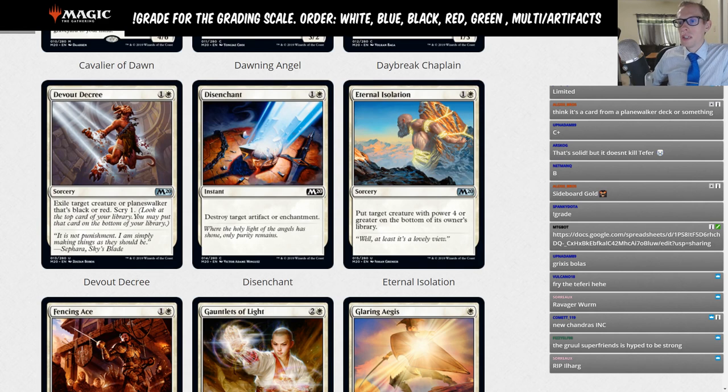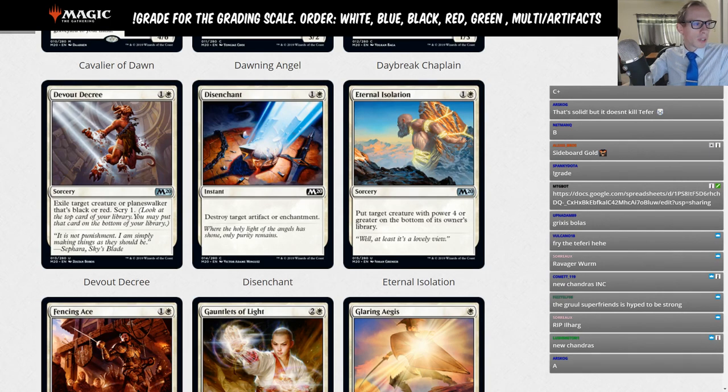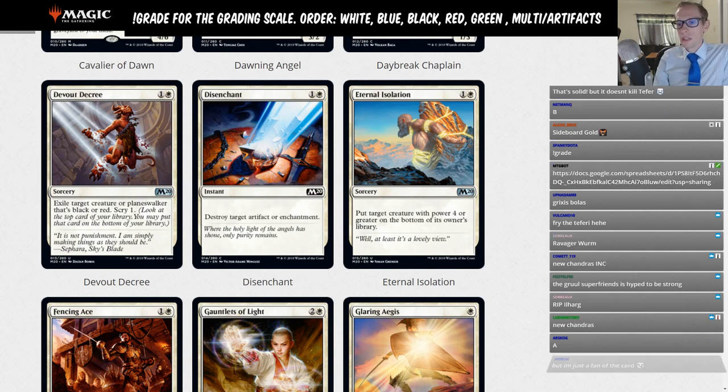Disenchant: one and a white instant — destroy target artifact or enchantment. Another sideboard card, but more of a fringe sideboard option since there are usually other options for destroying artifacts and enchantments. Grade: C.